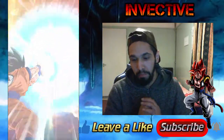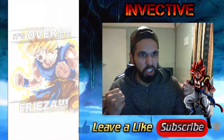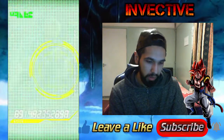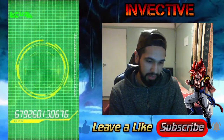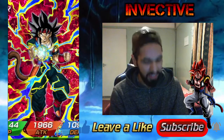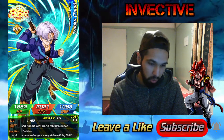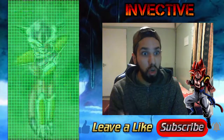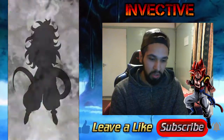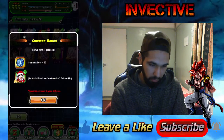Second summon: we got Tien, Chiaotzu, and Yamcha, then base form Goku with a crack screen, and it's over Frieza. We got Bardock — interesting — so that was the featured character for the Trunks team, very good. There'll be loads more dragon stones available throughout the game; all the events are coming even though the banner released early. We also got Android 21 — nice, not bad. Ten more coins and another Icarus Gohan.